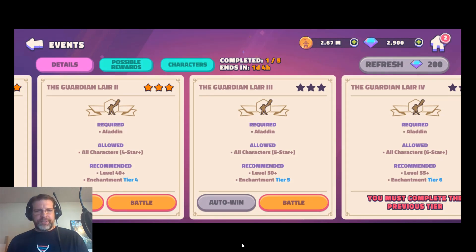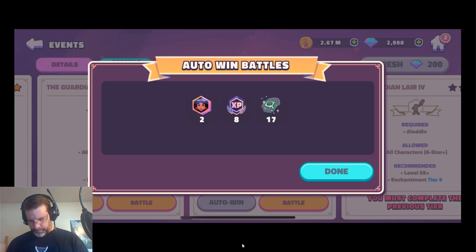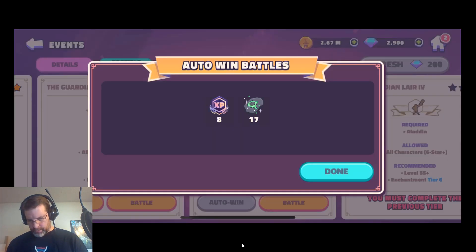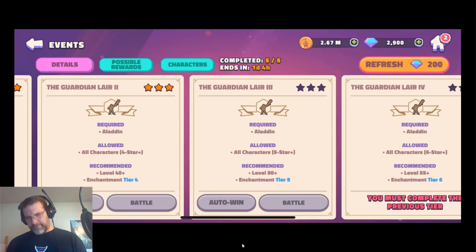So that was Jasmine's battle. We didn't get any pieces at first, but I can auto-win the rest. Got two pieces there — look, now it's going to make a liar out of me. So we got four pieces out of that.